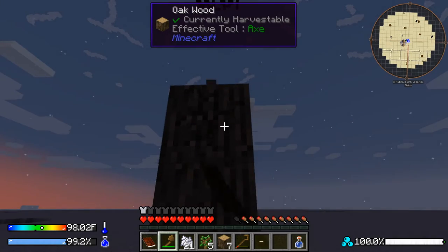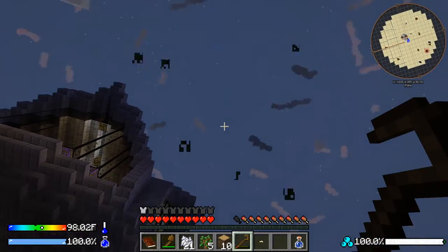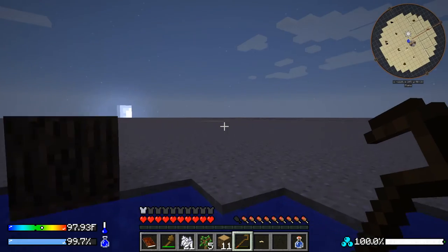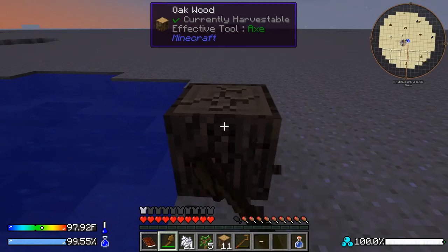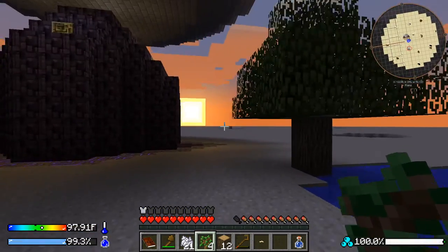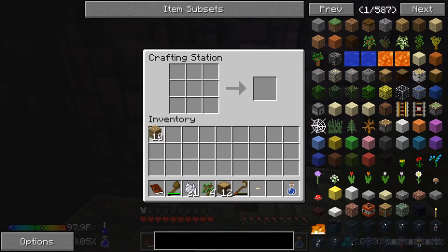Let me jump up to reach the top leaves — hopefully it doesn't break the bottom one. Good, it didn't. I can jump up, go back, and break that. I'm so used to my other game where I have a magnetism ring that pulls everything to me automatically.